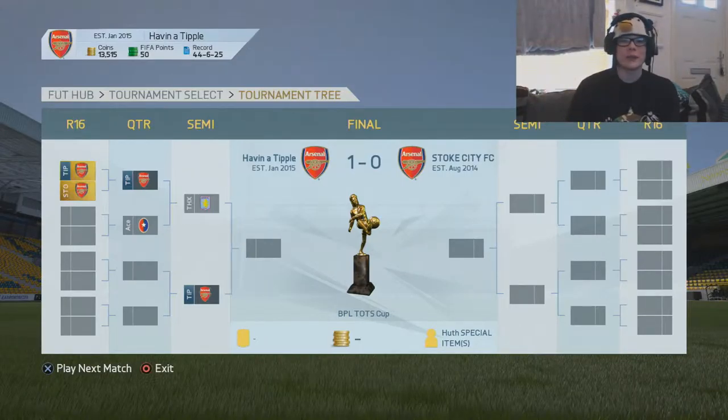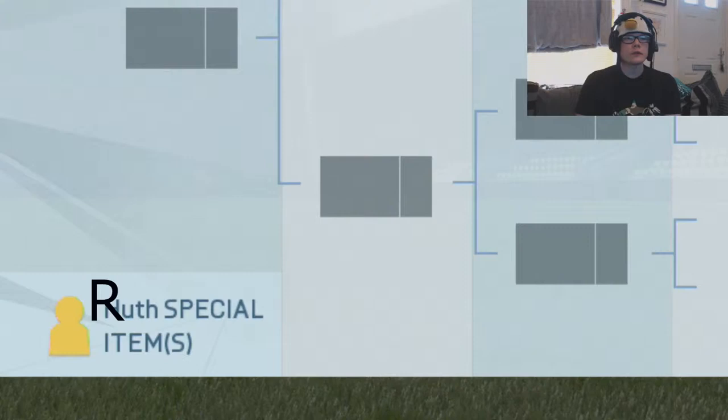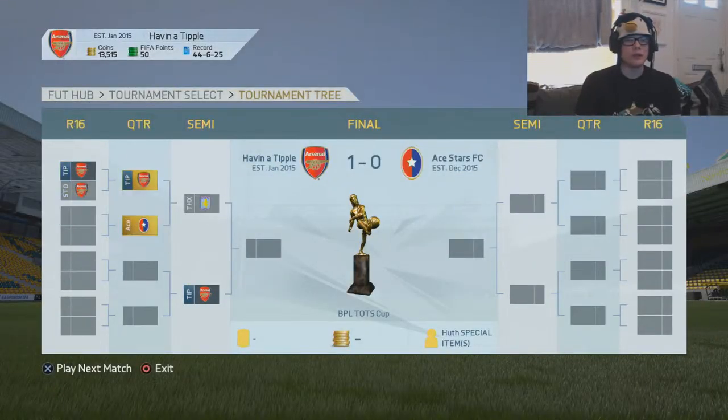I was going to do a pack opening, but my store is screwed and I can't get into it. So what I'm doing is I've played through because, as you can see at the bottom here, Huth Special Item is what you win. So I won 1-0 — the guy rage quit really quickly in that one — 1-0 here, and I just beat somebody 2-1 with a last minute penalty, so I'll introduce you quickly to the team.